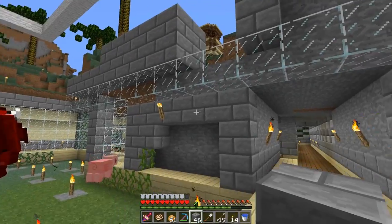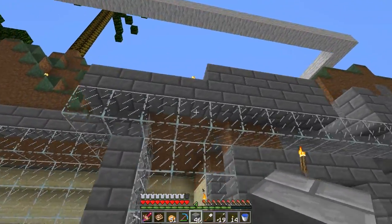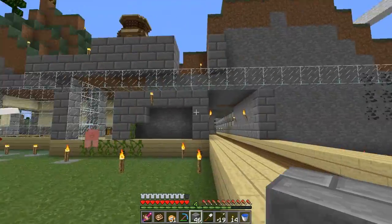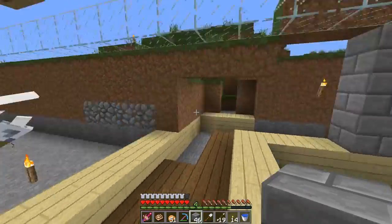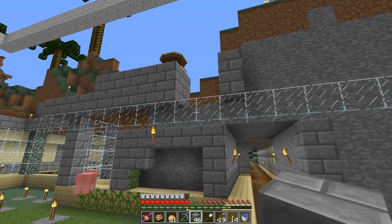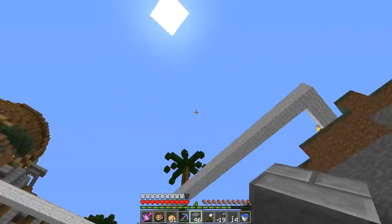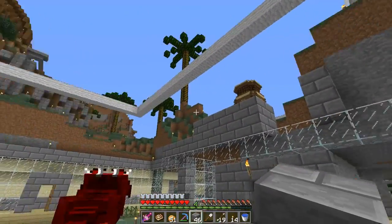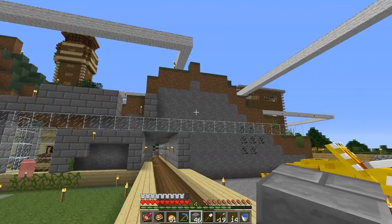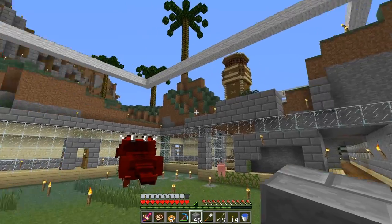I'll just do something here, I haven't decided what yet. The observation deck is supposed to go up here but I just can't make it look right. I thought of maybe doing kind of what Jurassic Park Operation Genesis does — like a big round, maybe half-moon type of thing, a giant half-circle viewing platform that I can just walk around and see everything from.